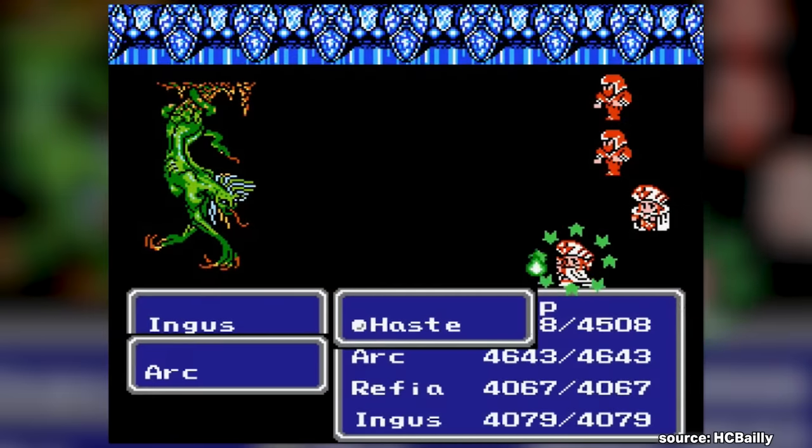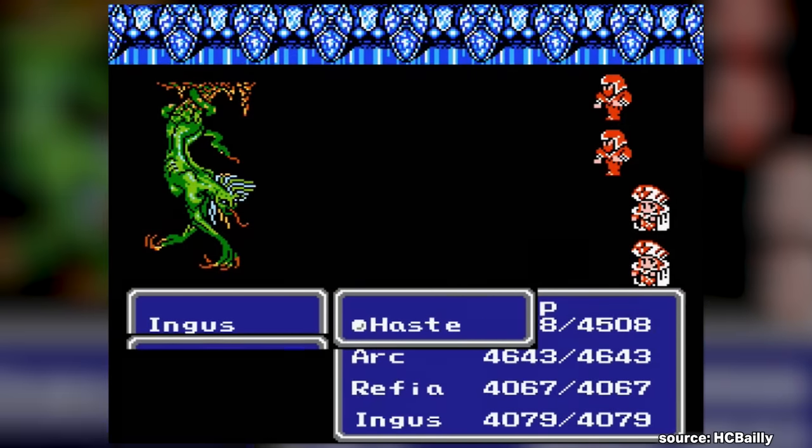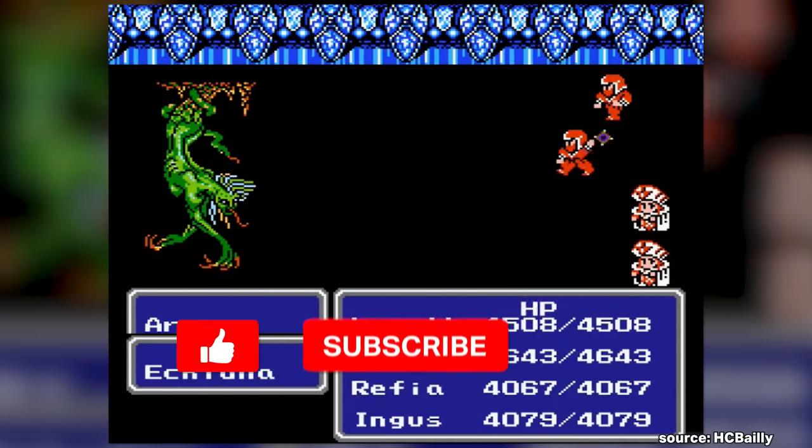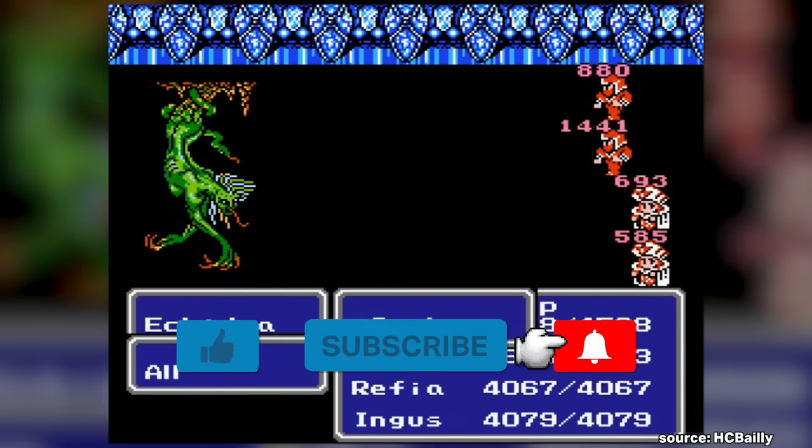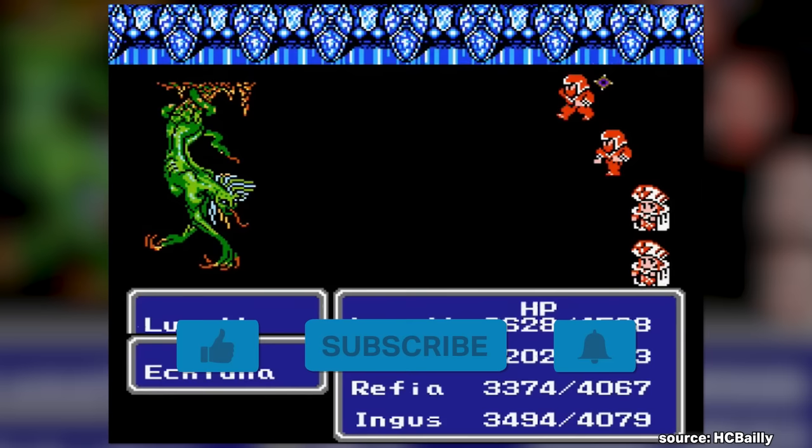And with that, we've reached the end. Those were seven exceptionally powerful items across the Final Fantasy franchise. Did any of these items carry you through your playthroughs? Please share in the comments below. And if you enjoyed this video, make sure to give it a like and subscribe to the channel.